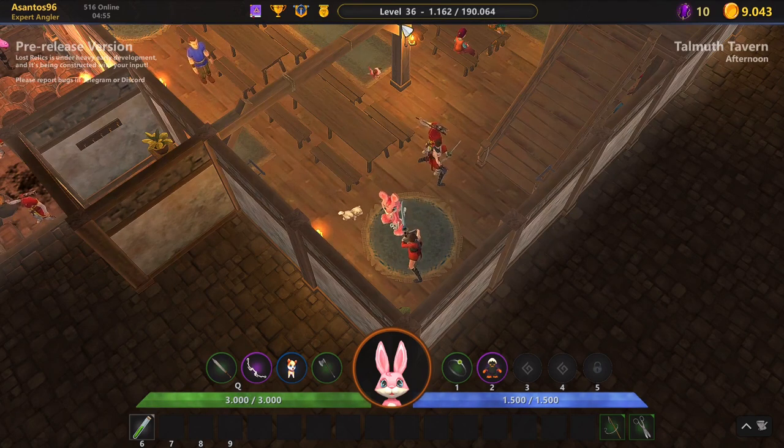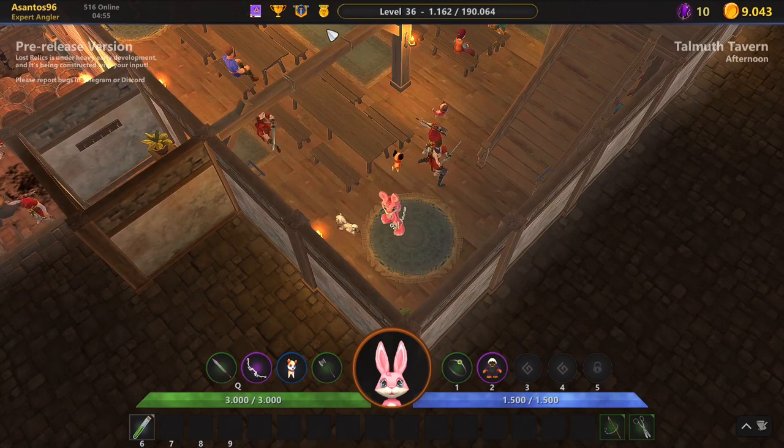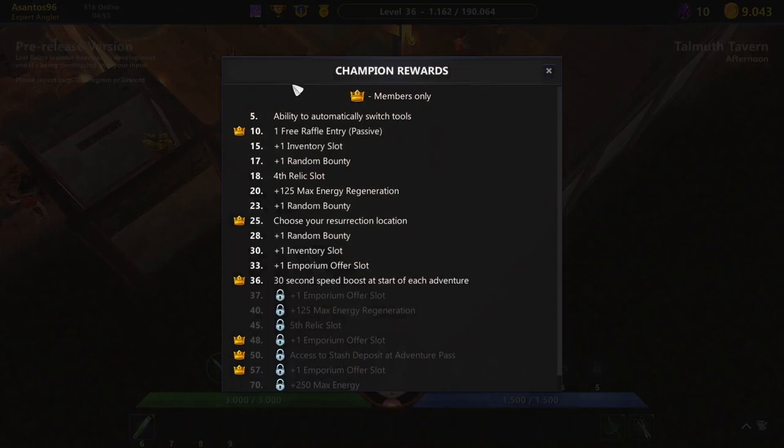I just turned level 36. Looking at the champion rewards, you can see what I've already earned. The latest reward is a 30-second speed boost at the start of each adventure — I haven't tried it yet but I'll try it and keep you updated.